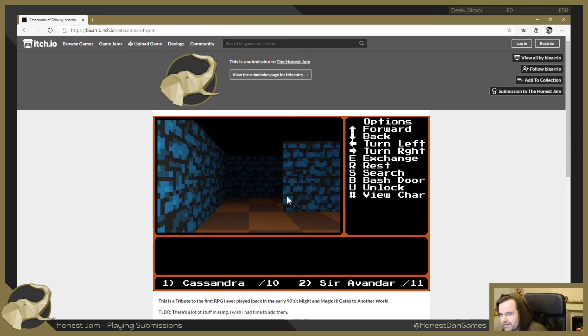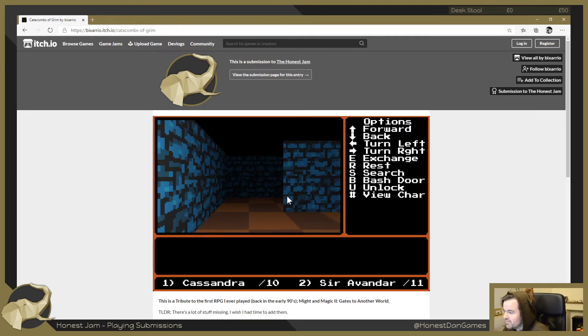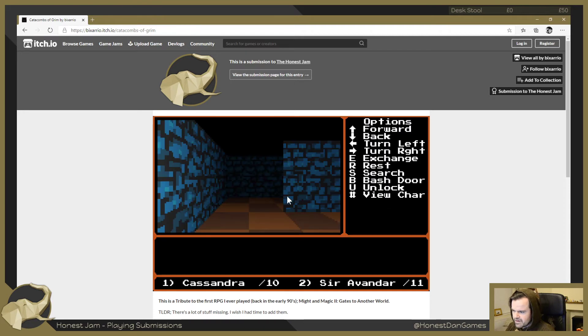For anyone waiting for the game to be played, I'll be playing one more game after this. I'll be streaming during the week and will play the rest of the games then - we're about 60 to 70 percent through now. There's no level up - okay, no problem. XP shows at 45. There's slightly more accuracy on Sir Evander, so there's dice rolling going on.